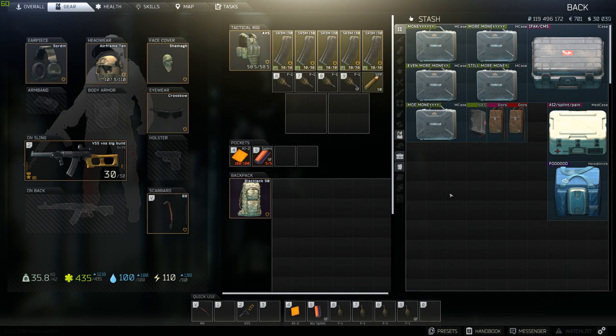Hey, what's up guys, it's Frantic here again with another video. Today we are going to be diving into how to make Escape from Tarkov look brighter. I'm sure you watch a lot of streamers like Summit, Doc, or Shroud — they all use this technique to make the game look brighter. If you ever wondered how they did it, this is how. Now there are two different ways you can do this.